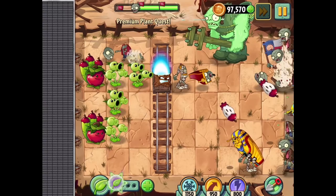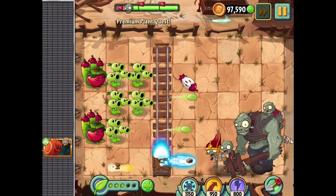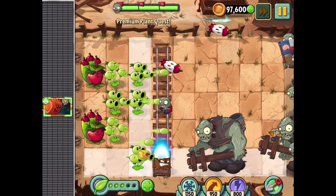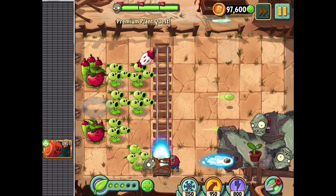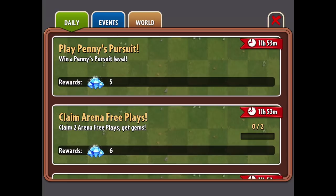We stun the Gargantuar there and knock him way back - really nice to see. Another Gargantuar is moving in. Wow, we're clearing this out like nothing. Wait a minute - whoa! It turns the Tumbleweed into a flaming ball of fire! That's so cool, I didn't see that before. Note to self: Torchwoods have great synergy with the Tumbleweed. I guess that's probably why it's classified as a pea plant.